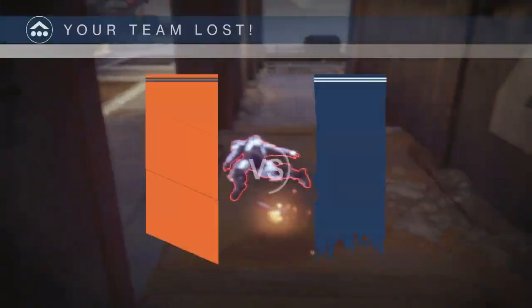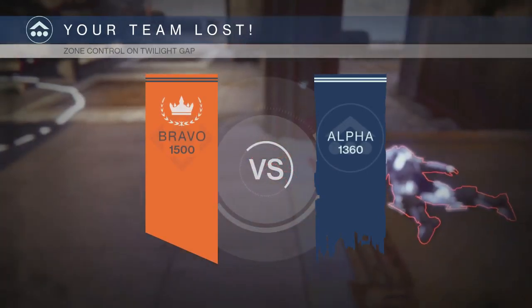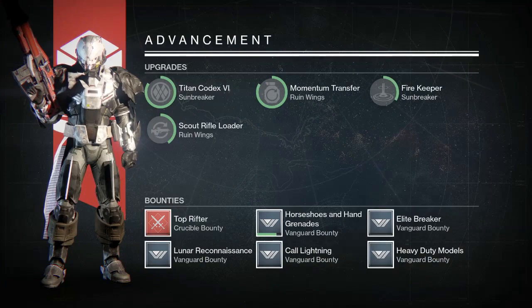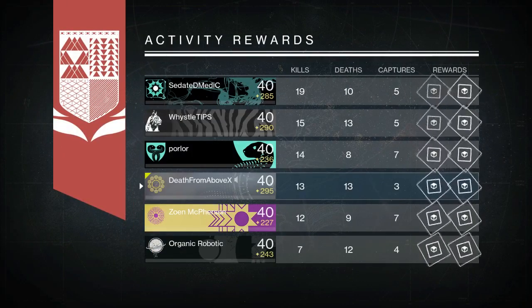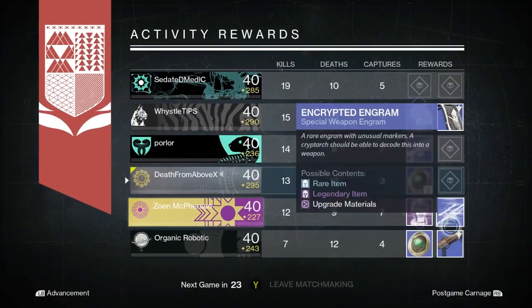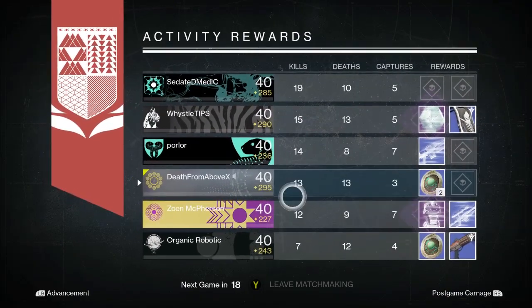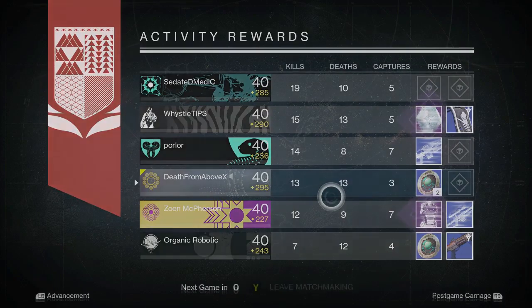Well there you go guys, that's my Red Specter. This has been the legendary max video on Death from Above. I really appreciate you guys watching. Let me know what you think — have you gotten a unique weapon like this from a crucible drop? I didn't know this existed until it popped up on my loot screen. Bungie's doing a good job with this stuff. Lots of legendary engrams dropping from the crucible. I am Death from Above, thank you so much for watching, until next time.